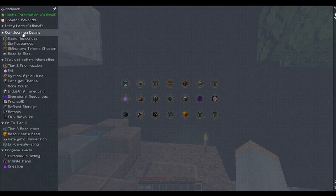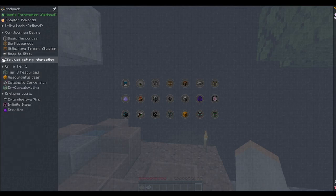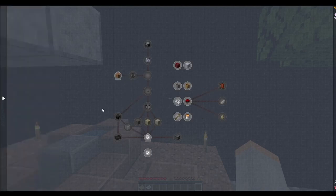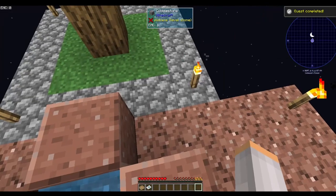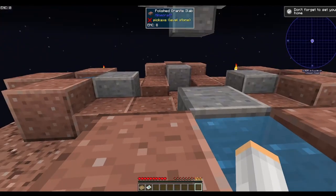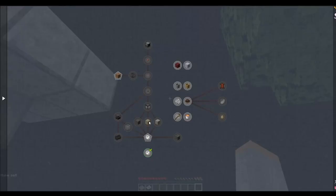We're going to do 'Our Journey Begins' first. Let's close all the other ones and just work on this one. Don't forget to set your home — slash set home in chat will set your home. Let's do that and put it right here: set home.